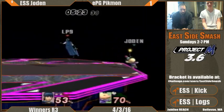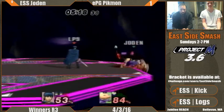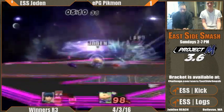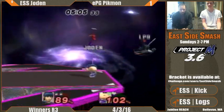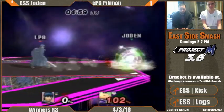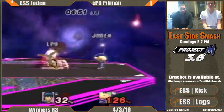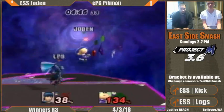One of the things that Olimar has to deal with is that Marth's sword can cut through a lot of the pikmin approaches. So if he trades with it or cuts the pikmin out of Olimar's hands, Marth doesn't take the hit either. That was a nice down air. Marth is just constantly putting out a hitbox so even if Olimar is trying to get a forward smash or grab, Marth's got his sword in the way.